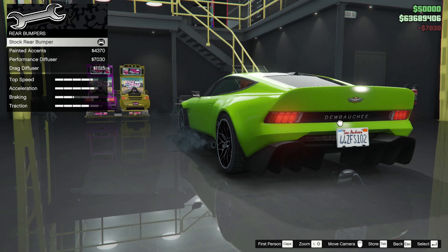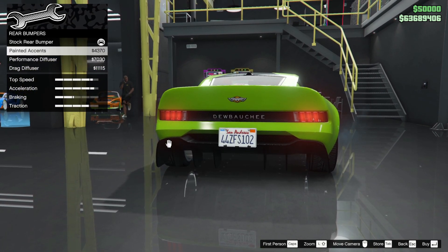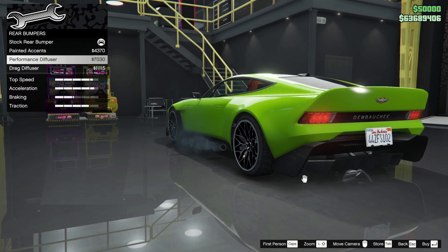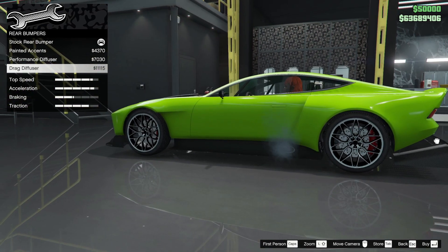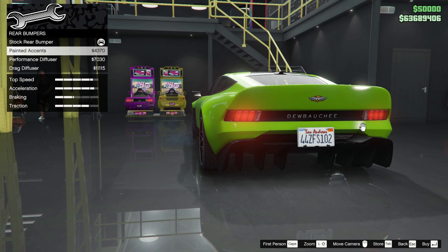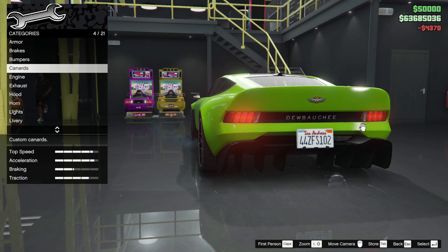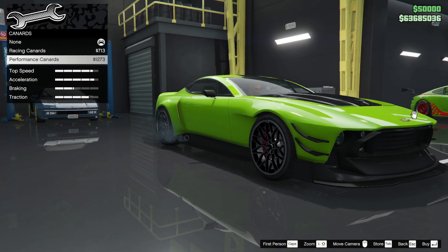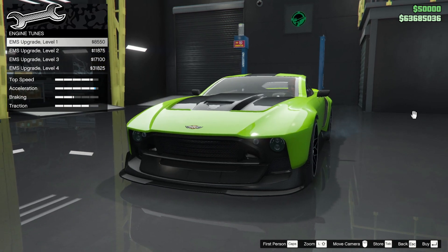Stock just has a splitter and you're really just changing that, so we've got painted accents. The performance diffuser is hanging off a bit — that is a cheese grater and a half, terrible. No, we're going with painted accents. Canards on the side? Performance canards? No — it's an Aston Martin, I'm not going for that stuff.